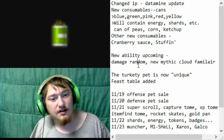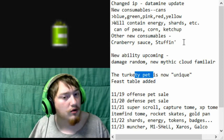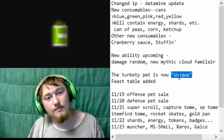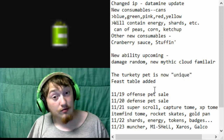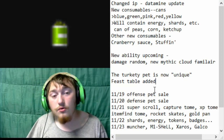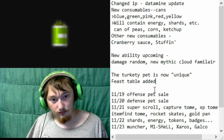The turkey pet — the cosmetic pet that we got — is now labeled as unique. I don't understand exactly what that does; they basically changed it from a normal pet to a unique pet. Obviously, the feast table was also added. For those of you that haven't checked it out, go get a daily reward from the feast table — every single day they're going to have a new reward.